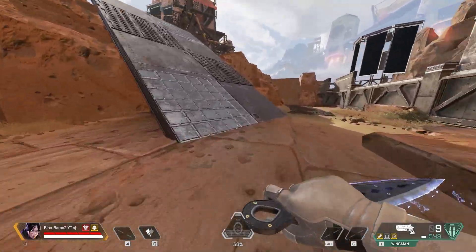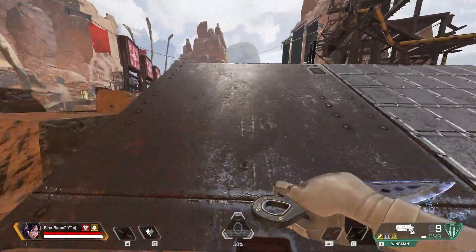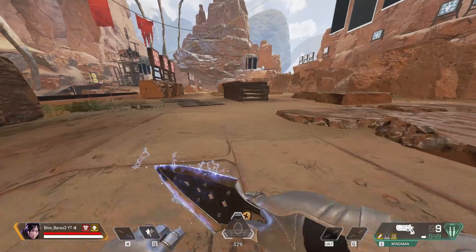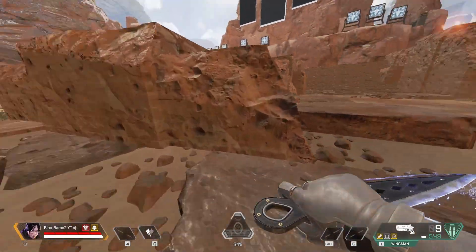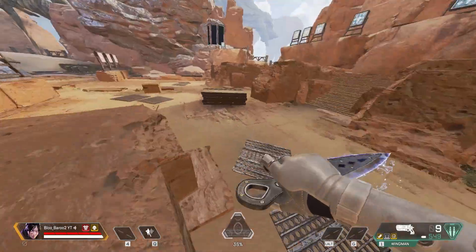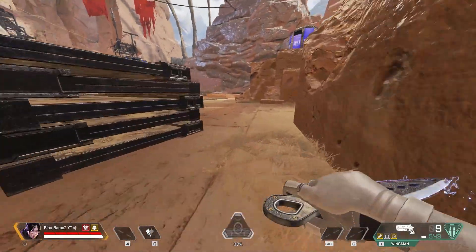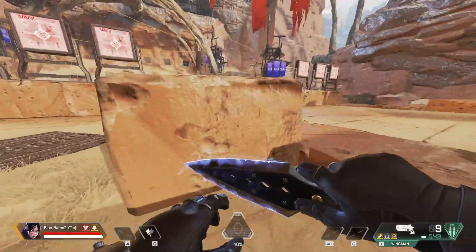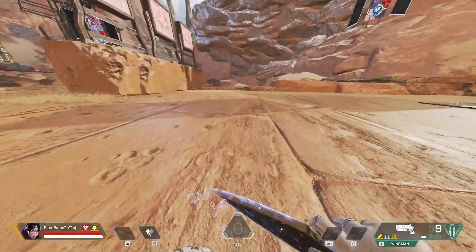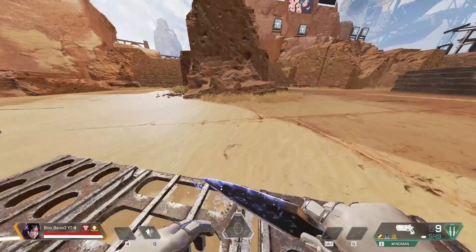The only difference is with super gliding. Super gliding takes a little bit of a different turn, because it kind of uses all of your momentum stored at one time. So after super gliding, you'll have to wait four seconds: one, two, three, four. And if you do it before that — one, two — you'll deadslide.